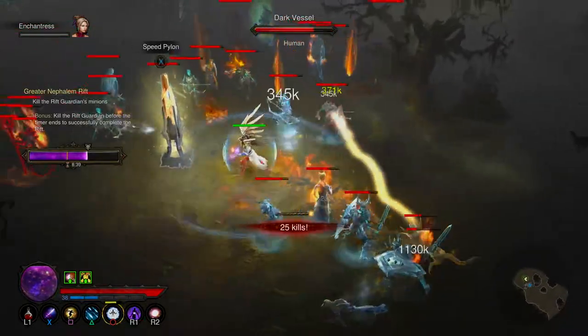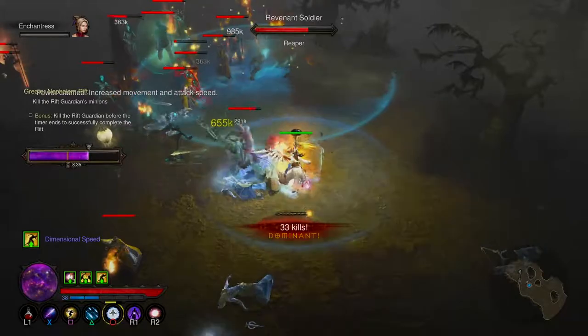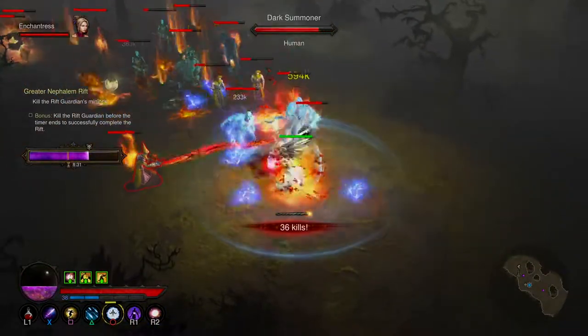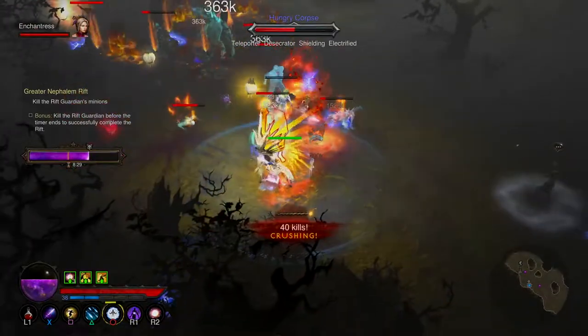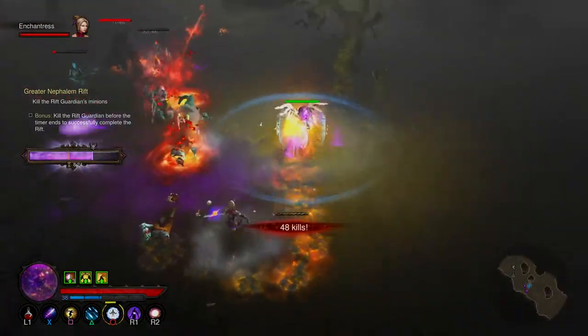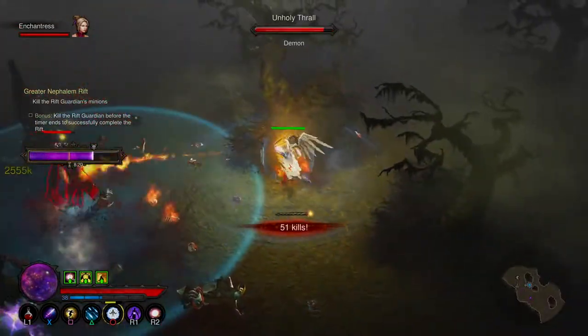We've got an 820 rift bar and there's a timer. Resisting — speed up, attack and movement speed. Nice, that's powerful. I could attack speed up — look at that, it's crazy.